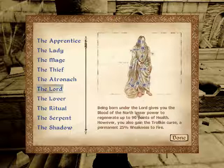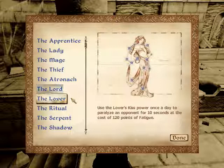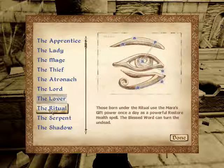The Lord: you can use the Blood of the North lesser power multiple times to regenerate up to 90 points of health, but you also have the Trollkin curse — 25% weakness to fire. I might be taking that one with this character because I'm a Dark Elf, so I'm resistant to fire damage. The Lover: use the Lover's Kiss power once a day to paralyze an opponent for 10 seconds, at the cost of 120 points of fatigue. If you don't have the fatigue, I think it knocks you down — which is hilarious.